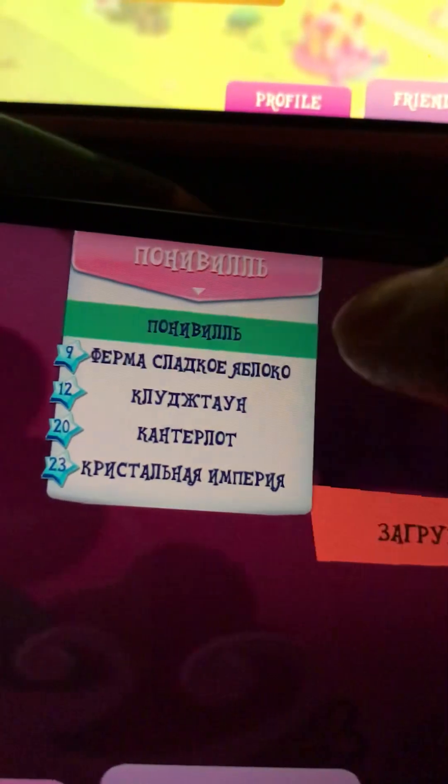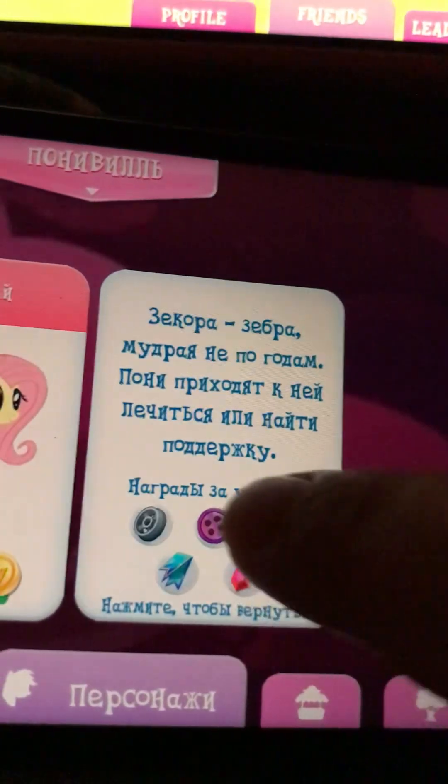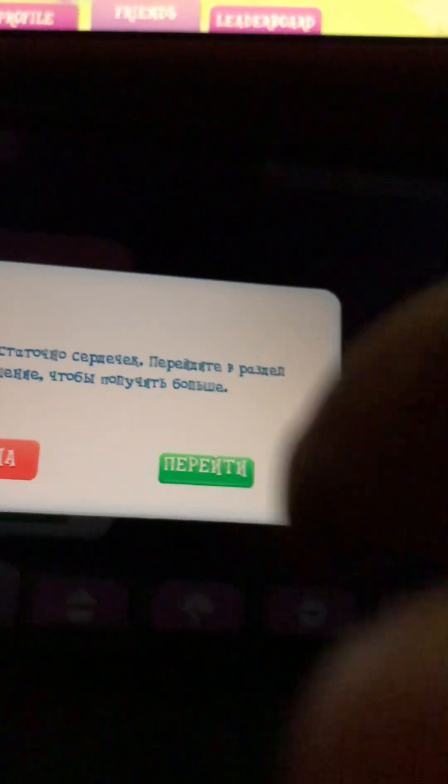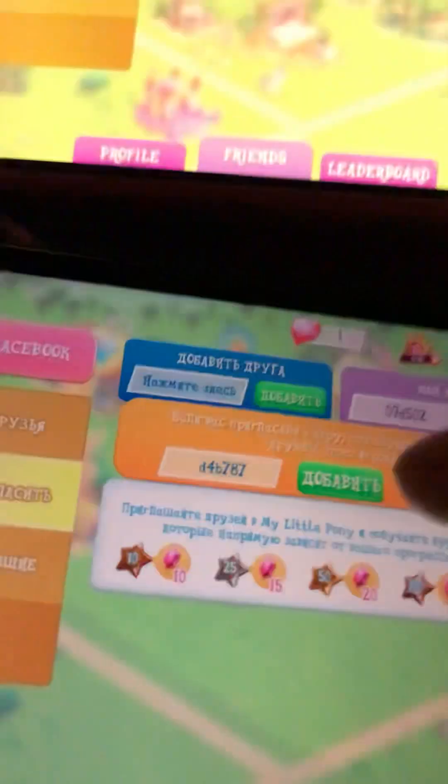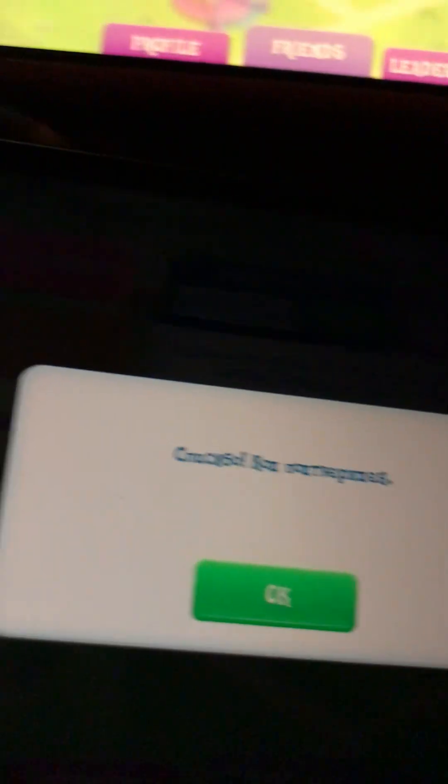If the ad didn't take you to the store, just tap 'store' on the left or on the right. Here we are, but we're not seeing the ponies. We want ponies and they're not showing. I'm going to select the first one — there's Secora. Tap yes. Tap here, we insert our code from the main account. Enter. Green button. Tap OK.